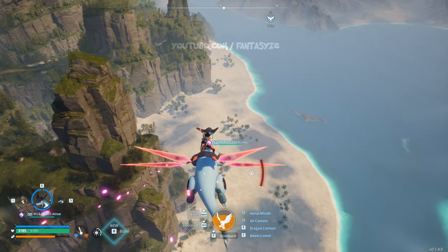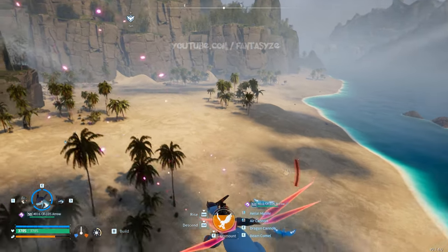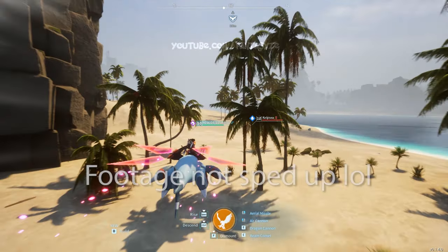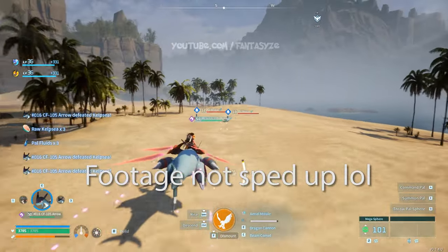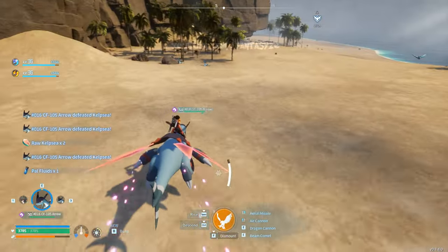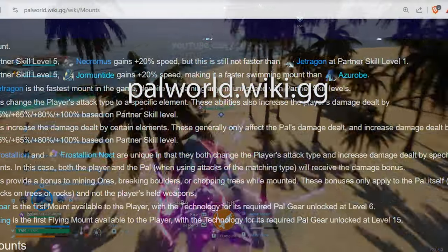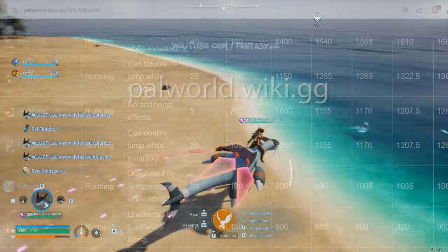PAL fluids are probably what's really holding most of you back, and Azurobe Hill is the spot to go for farming them. Everyone says Gobfin's Turf is the best, but I tested them both and I usually get two to three times the amount at Azurobe Hill. The method I recommend is to use a full-speed Jet Dragon — it's not strictly necessary, but to get the full amounts and rates that I get, you're going to need it. If you don't have a Jet Dragon, use the fastest mount you have and breed it for maximum speed traits. The wiki lists all of the fastest mounts in the game.